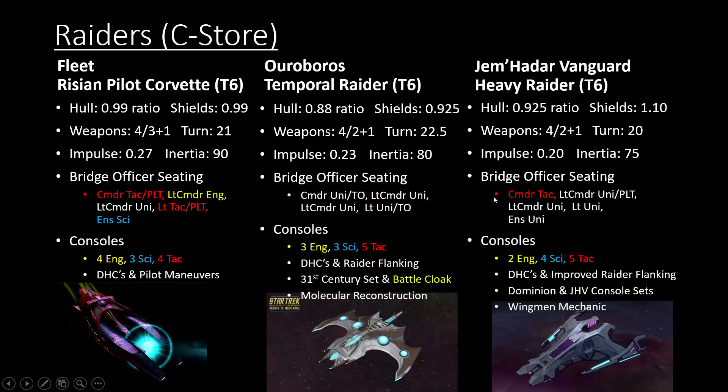For Raiders: as a reminder, Raiders lose one weapon slot to get their Raider flanking bonus. Plus, if a Raider has a Commander Universal Specialist seat, they also lose their Ensign bridge officer seat, which is why the Jem'Hadar Vanguard Heavy Raider doesn't have an Ensign seat. It is a really fast starship — one of the few that actually has a higher turn rate than the Rising Corvette. In general, the turn and impulse on Raiders is actually a lot closer to the Rising Corvette than even your really fast escorts. The Vanguard Heavy Raider is basically a slightly squishier Jem'Hadar Recon or Strike ship that can use Dominion exclusive consoles alongside Gemini Vanguard consoles, though most Gemini Vanguard consoles kind of suck. So you're really just using the Dominion console, Raider flanking, and the weapon mechanic on top.